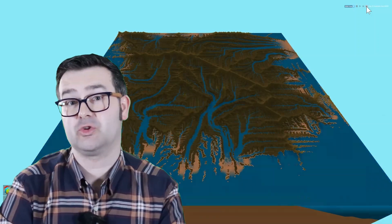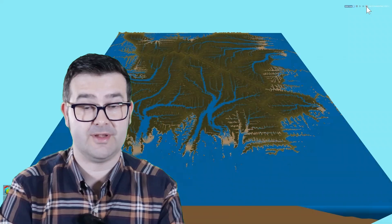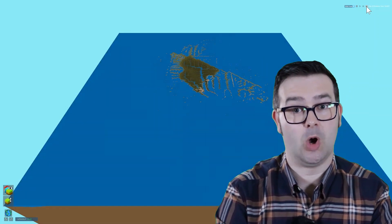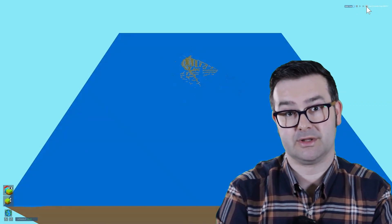It takes just over 200,000 simulated years to completely disintegrate this landscape — that is much, much faster than the rate of erosion we see on island chains like Hawaii. This tells me that the modeling in Terra Firma is optimized for an enjoyable and interactive experience rather than ultra realism, which is fine because it's a game.